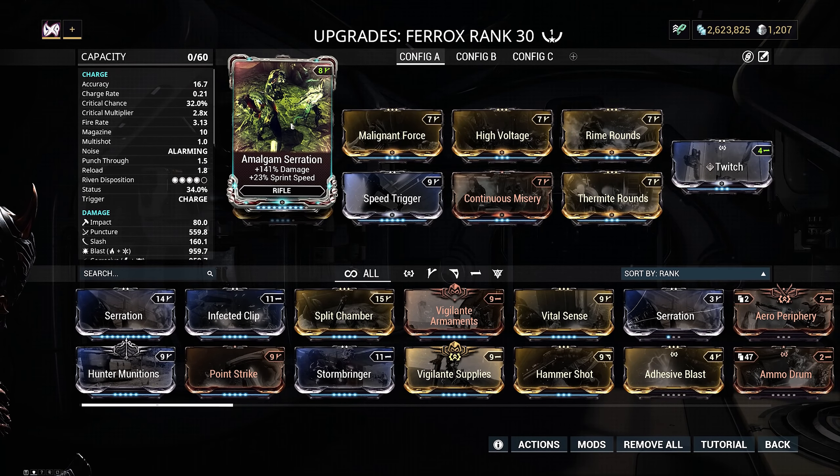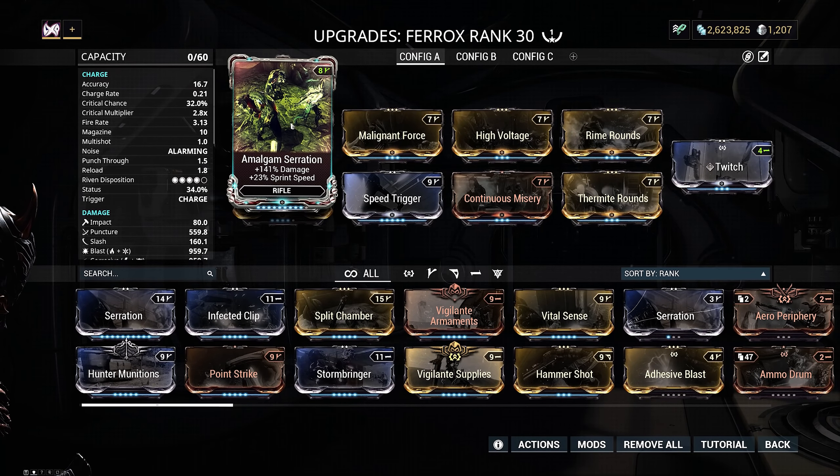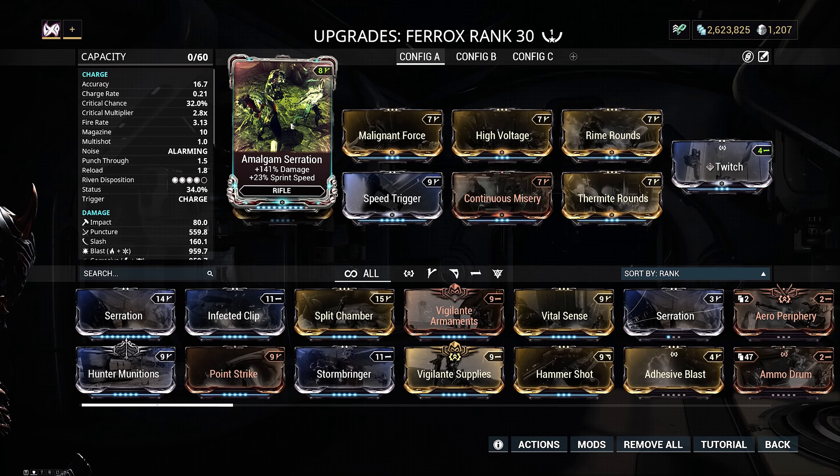We have Condition Overload which is going to be bolstered a hell of a lot with our utility weapons, Bloodrush for crit chance, Weeping Wounds for additional status, Primed Reach for melee range, Berserker to ramp up fast attack speed which is essential, a bane mod to swap depending on faction, Primed Fever Strike for a huge amount of toxin damage, and Organ Shatter for critical damage. I have a riven that takes my crit damage down slightly but gives me more guaranteed red crits with additional crit chance.